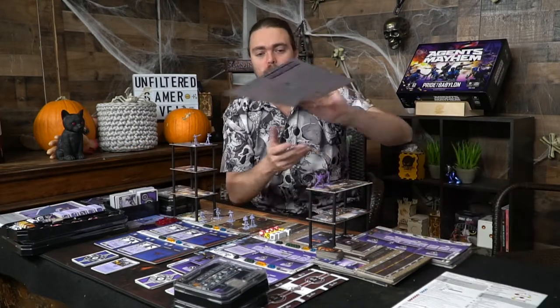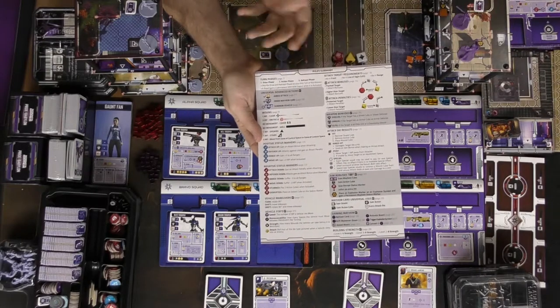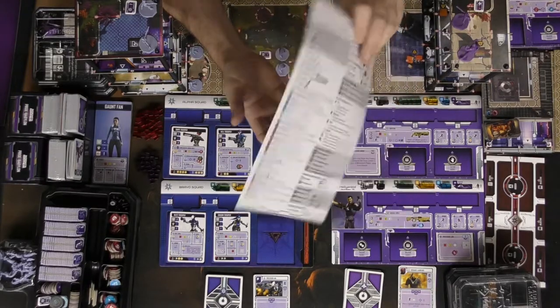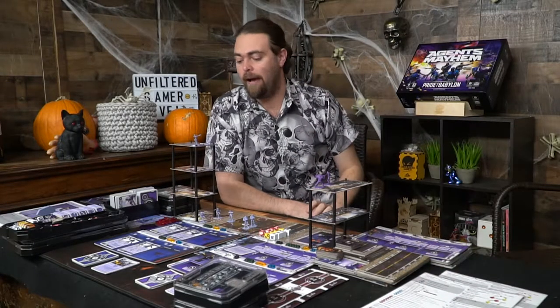There's also going to be the player reference guide here, which will show you the rules and the summary of basically positive and negative effects, bonuses from aim weapons, et cetera. Attack penalties. And on the back is a bunch of other symbols that will address any questions and concerns you might have.